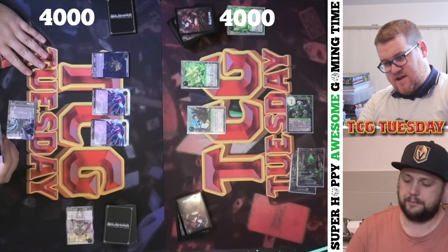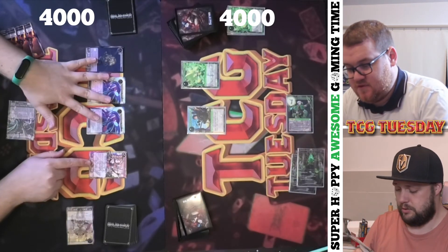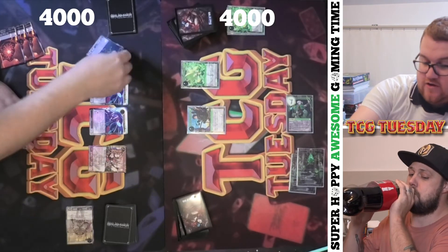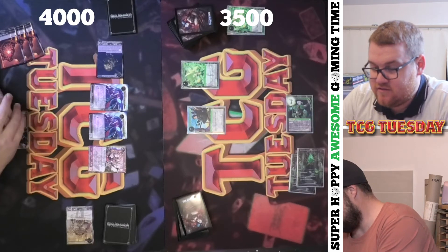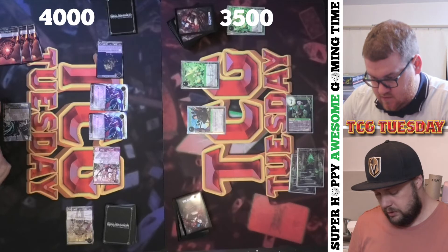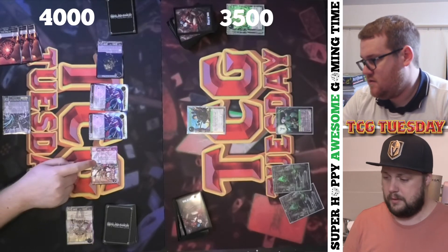Your turn. I will tap three to play Snow White, the Valkyrie of Passion. She is a 500-700 with Swiftness and First Strike. First Strike means if she goes to battle, she deals her damage first — when she attacks, not when she defends. Scout Plane shall attack you for 500, good sir. It has flying, so I'll take it. And Snow White will attack for 500 also. I'm on 3,500 now. Leaf Fighter will block. She attacks, so she gets a Passion Counter.